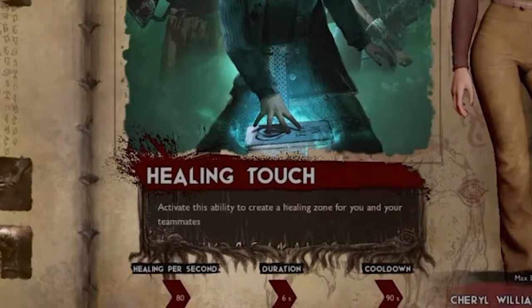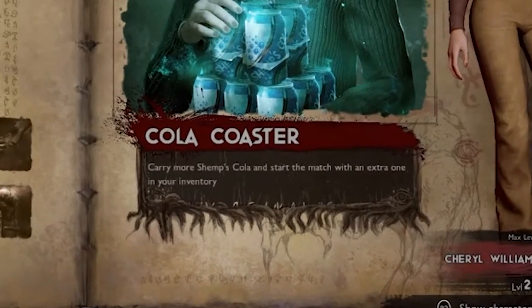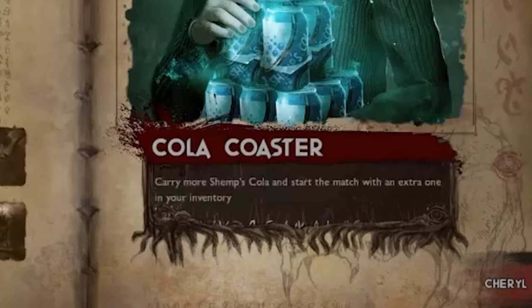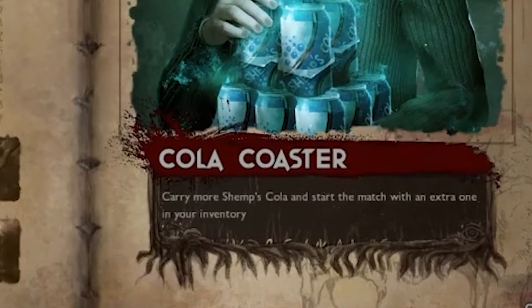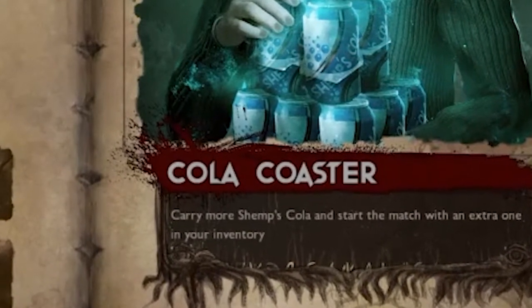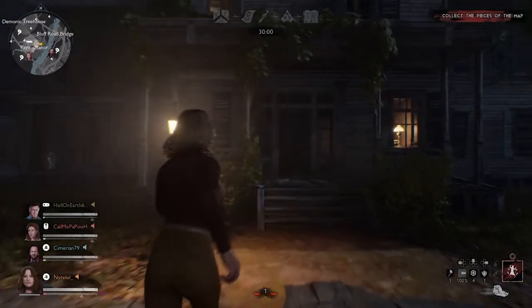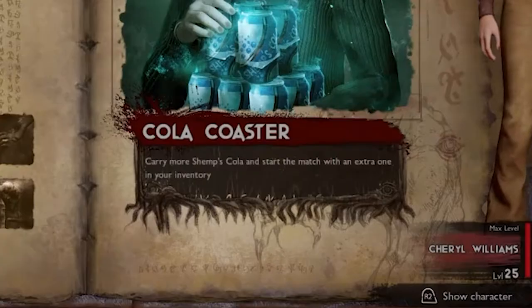Her second ability is called Cola Coaster, and this allows you to carry an extra Shrimp Cola and you'll start the match with it. Although this doesn't seem like a big deal, it really is — because if you level up your skill tree it'll allow you to carry up to seven colas. And if you level up your skill tree just enough, you'll even be able to start the match with four of them.